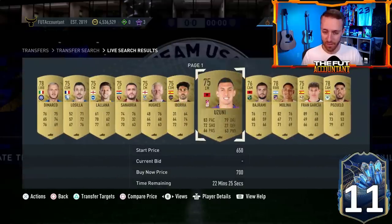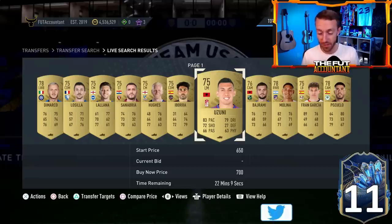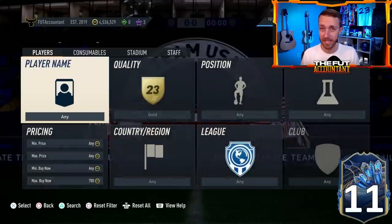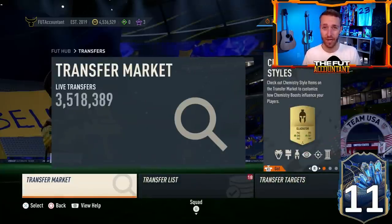Gold cards are up — 700 to 750 coins for non-rares. Rares are going to start going up as well. By Friday morning before Premier League Team of the Season drops, if you invested in these non-rares or rares, I think these cards are going to be selling for 900 to 950 coins because people are going to be stacking these 81 plus player picks for Premier League TOTS this Friday.